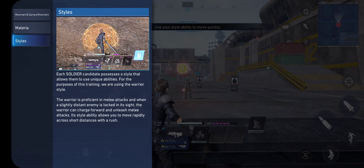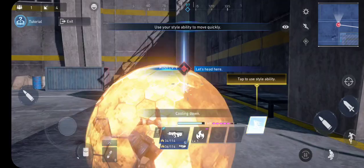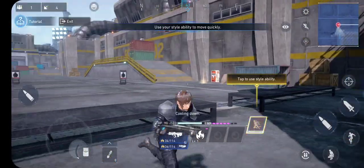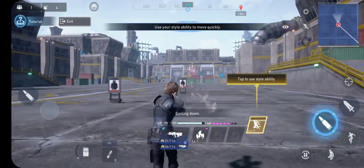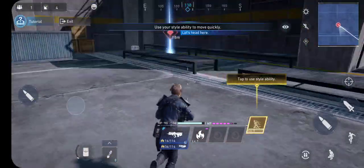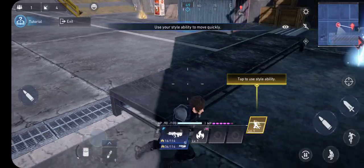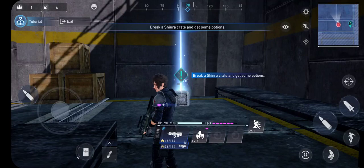Styles. Each soldier candidate possesses a style that allows them their unique ability. So each soldier has a different ability. This guy's got... looks like a sprint. It also looks like a shield of some kind, but it also looks like a sprint in the corner.